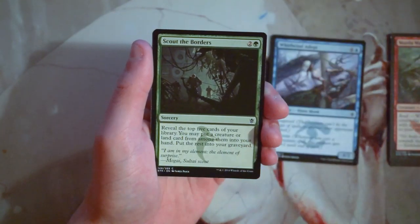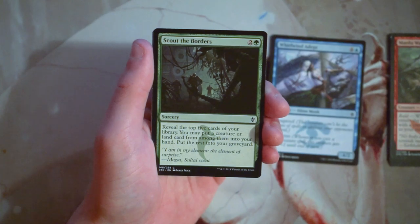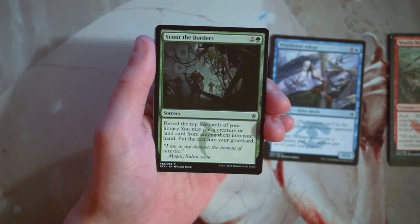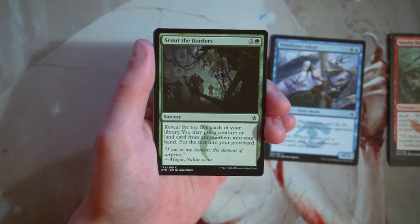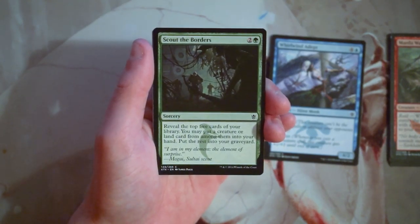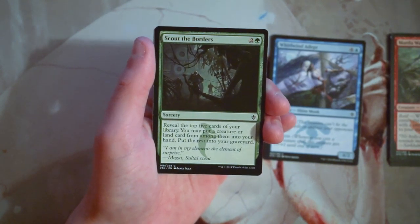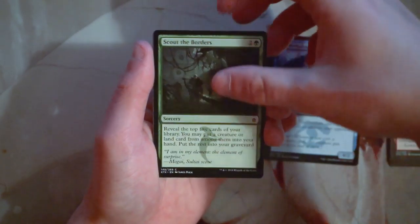Scout the Borders is a sorcery for two and a green — reveal the top five cards of your library, put a creature or land card among them into your hand, and put the rest into your graveyard. For anyone who knows Modern, this is similar to Ancient Stirrings, though it's not colorless and is creature or land specifically. I like the idea but don't love playing this card. In a multi-colored format like this, smoothing out your land drops is important, but this is by no means a first-pickable card. It's definitely playable in some decks but not all. Not a huge fan.